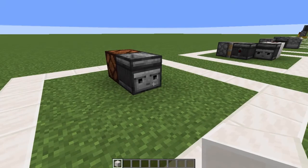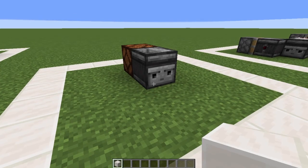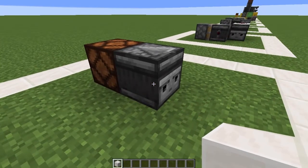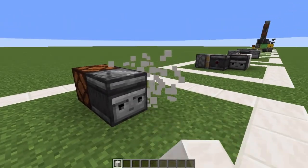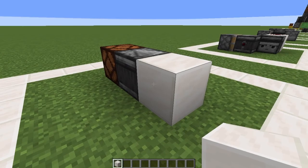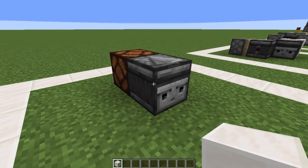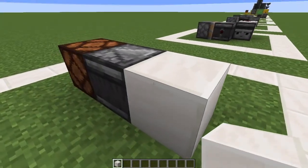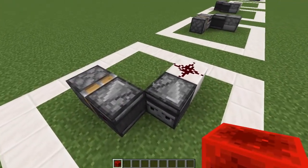Now we have the observer, which is pretty simple to understand, but the complexity of its usage is very important for more complex redstone machines. Basically, it detects any change that happens in front of it. If I place a block in front of it, it powers; if I remove the block, it powers as well. Any change in front of it will power anything behind it.